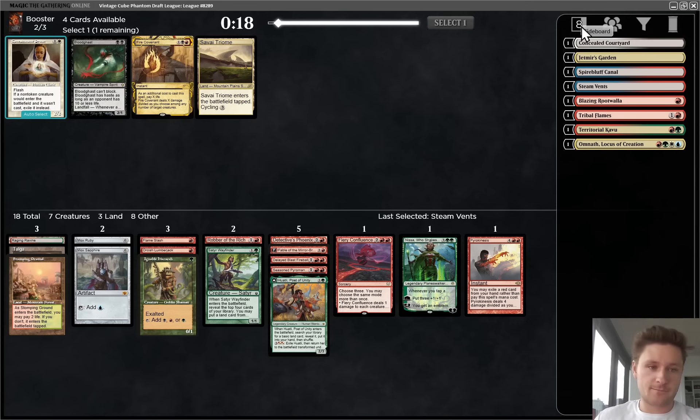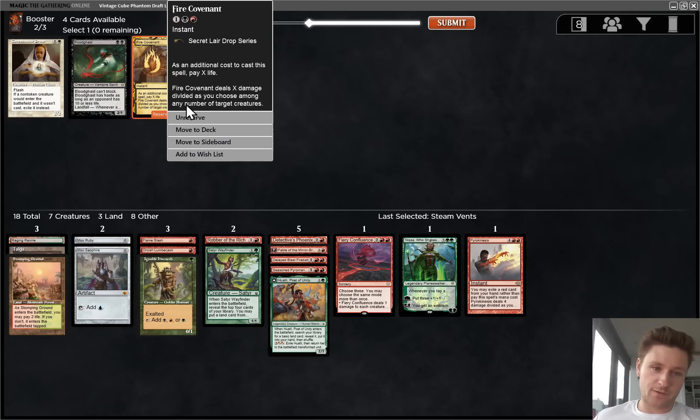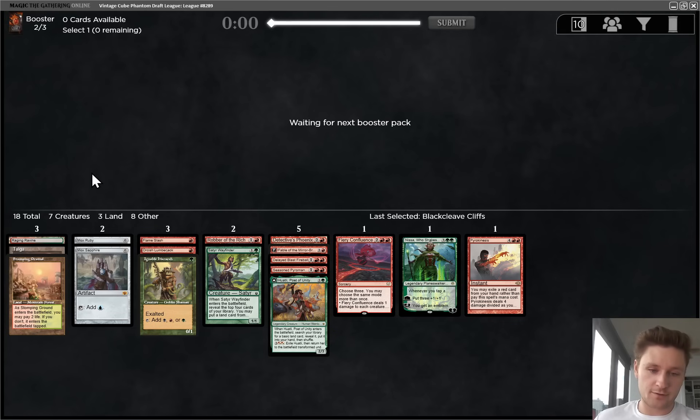Maybe we get a couple fetches here late. Well, that is the kind of card you want to splash - I'm going to take the Fire Covenant. We don't have any black fixing yet, but that's very, very good. Now I do see some black fixing, so I'll take that over these mediocre red cards.